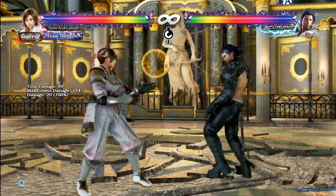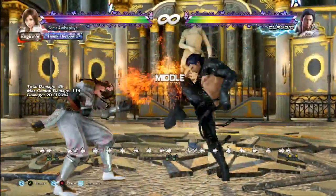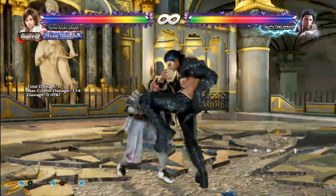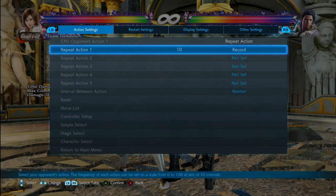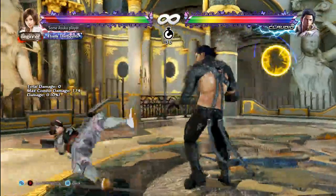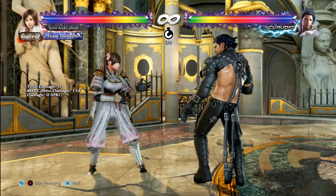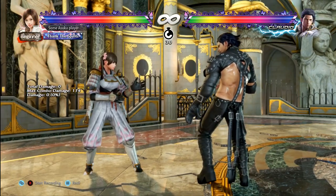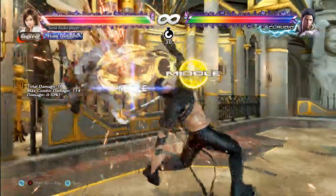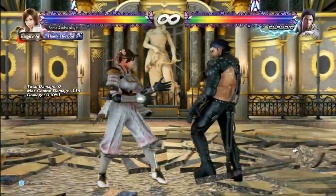Forward 4 is plus frames, but if you 4,4 on block into back 3 you can still step back 3 — it's not plus enough to make back 3 track that way. You can still step back 3 on player one side, so don't let him get away with that for free. That's a very Claudio flowchart move: 4,3 into back 3. Make sure you step that when he's doing it. Same applies to forward 4 into down 4,3,1 — you can step this too.